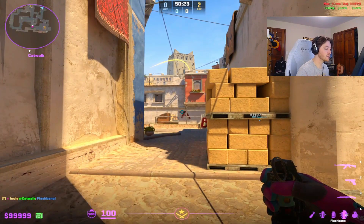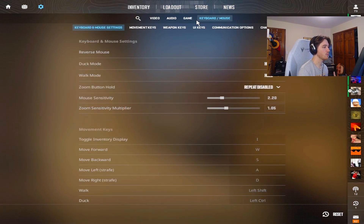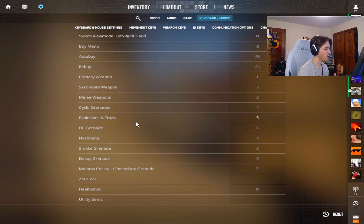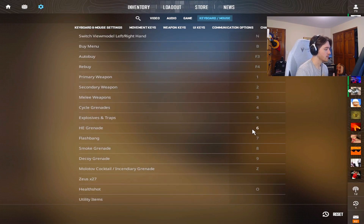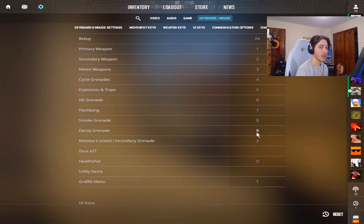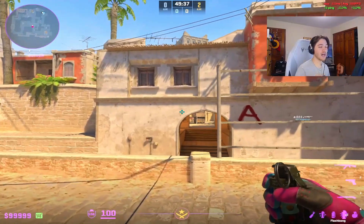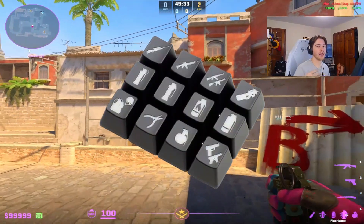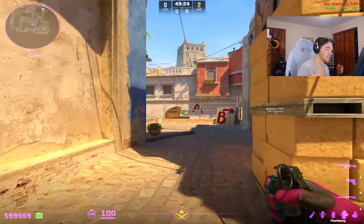With binds, you just click a key and it pulls out that grenade. Instead of going into the console, go to Keyboard/Mouse settings, find Weapon Keys, and scroll down — you'll see HE Grenade, Flashbang, Smoke Grenade, Decoy, and Molotov. I have mine set to Z, C, and V keys via my auto exec. It's very important to find comfortable keys you can switch to quickly. There are even key caps with grenade pictures you can buy online for your keyboard if you want a visual reminder — great for new or casual players.